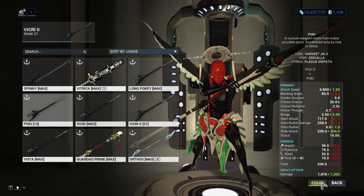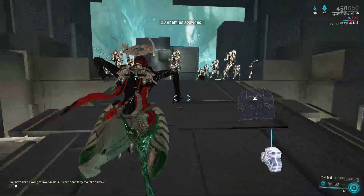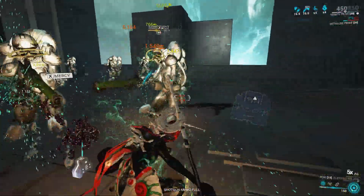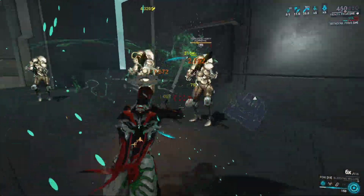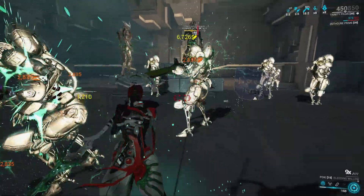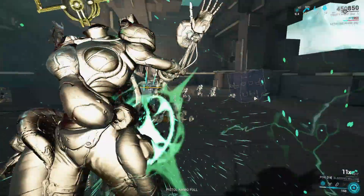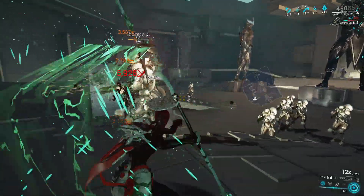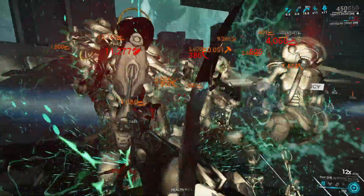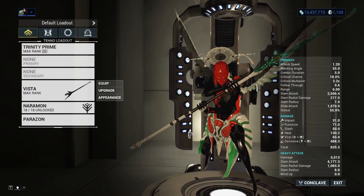Moving on to my polearms, I have the same build on a polearm with higher base speed but the same stats otherwise. Next, I have a polearm with higher base status chance, so the build has Heat and Primed Fever Strike.